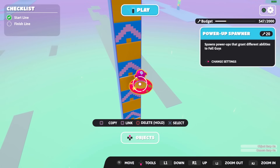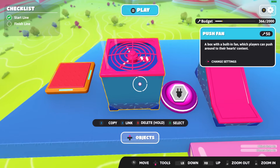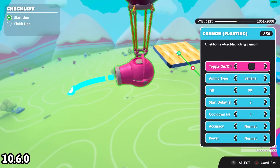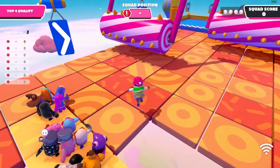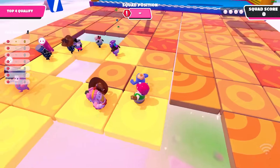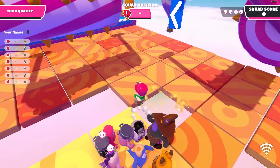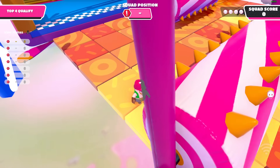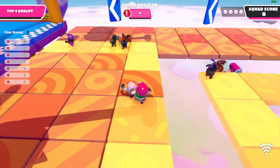A bug I forgot to mention: the push box fan and the power-up spawner both show 'Link' text in the black bar, but when you try to link them with a button or pressure plate, it doesn't work. The cannon has a toggle for on/off indicating it can be linked, but unlike the cannon, the push box fan and power-up spawner don't have that setting. Still, a linkable power-up spawner would be really interesting — you could imagine using a button to activate or dispense the power-up spawner itself.